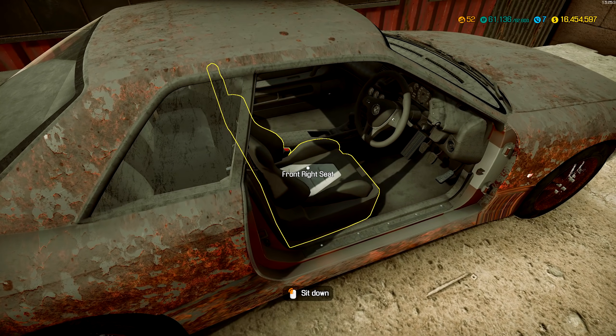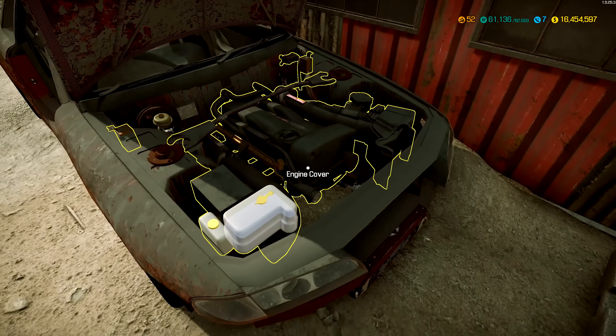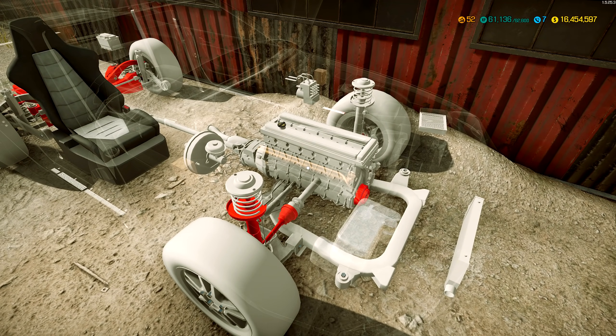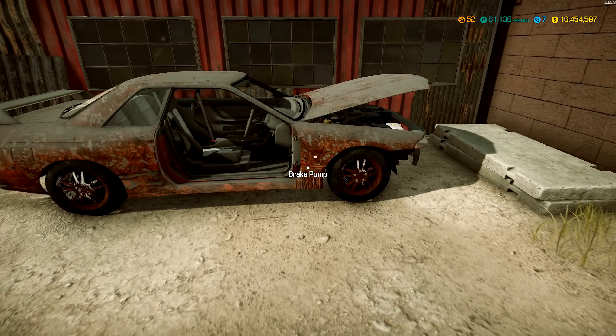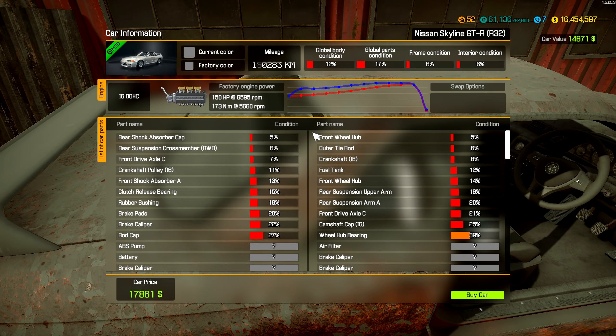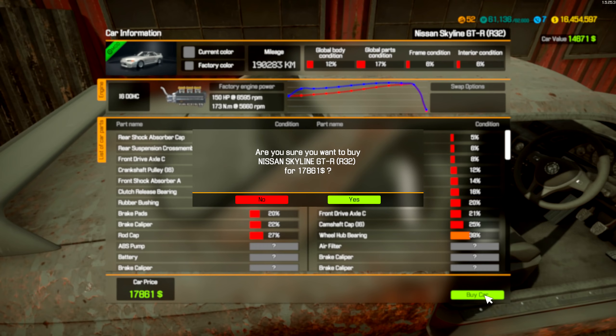Can we start it? No — there's a bunch of parts probably missing. Is there even an engine? Okay, there is an engine under there, but it's probably missing a lot of stuff. This is my build! Let's buy this thing. Let's see how expensive it was. 17,000. Holy crap, that's a steal. Buy!